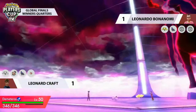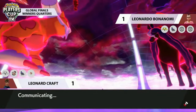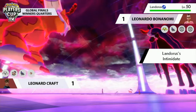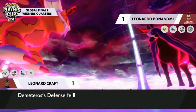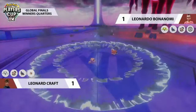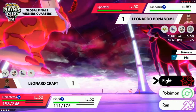Regieleki uses Volt Switch into Clefairy for okay damage, and now Leonard is going to have to switch something in. Leonardo's Landorus switches in to get an Intimidate. Does Spectrier want Max Phantasm into the Clefairy slot, or target down the Dynamax Landorus? He chooses Landorus — that's a special attack boost with Max Phantasm, but it doesn't do too much damage. Landorus still relatively healthy, and Max Airstream into Spectrier thanks to Intimidate from Leonardo is ensuring that Max Airstream is not a two-hit KO.